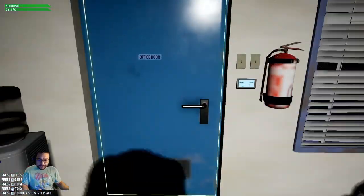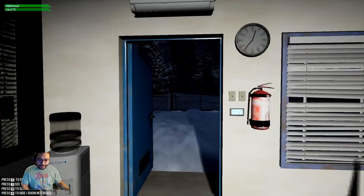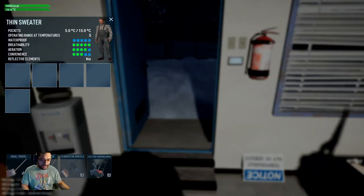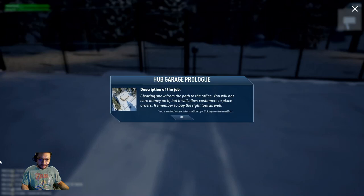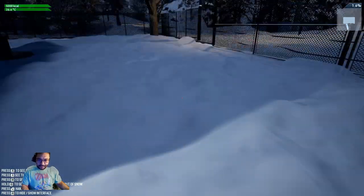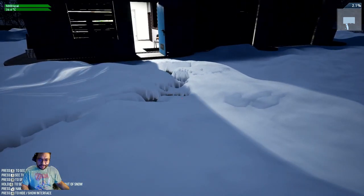What I'm going to do is head outside. We use the regular left-click to open doors. I always want to press E, and E brings up the character and what type of things we have. It's kind of interesting because we just started the game. We can see that we have snow — clearing out snow from the path to the office. You'll not earn money on it, but it will allow customers to place orders. Remember to buy the right tools as well.